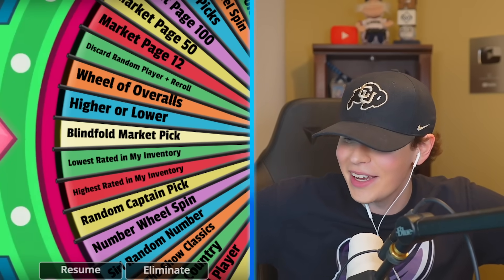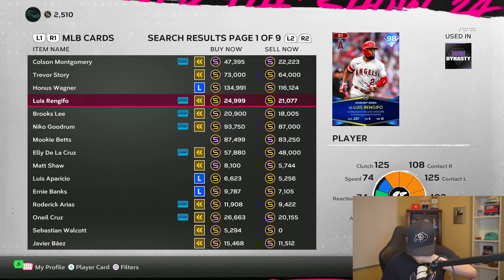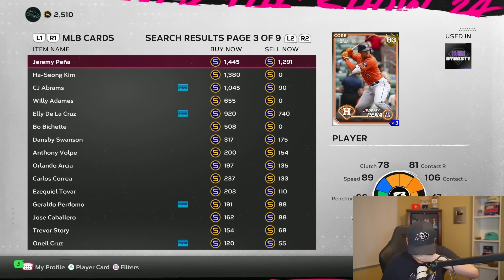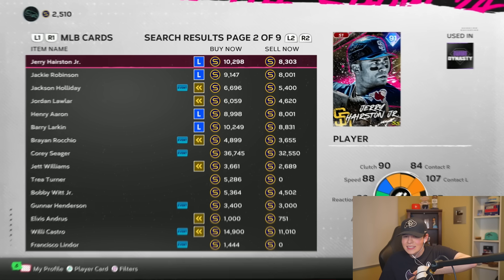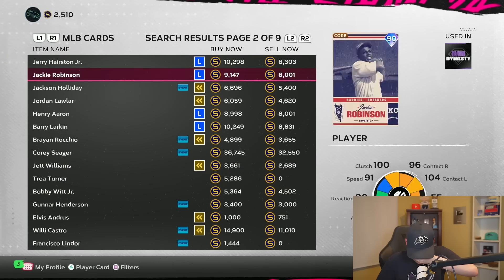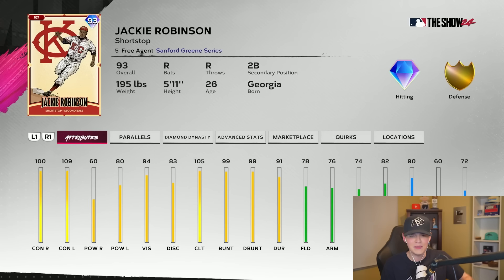Blindfold market pick — I don't have a blindfold but I promise we're not gonna look. I gotta spam the random pages too, so here we go. Three, two, one — page two, okay. Now we still need a player: five, four, three, two, one — please be good. Jackie Robinson! I'm not going with the basic Jackie Robinson card because I grinded and got his 93 overall, and this card looks so much better with that contact and speed.